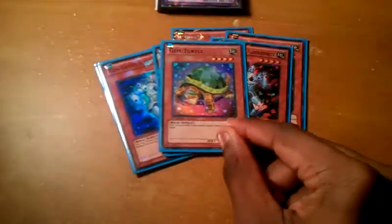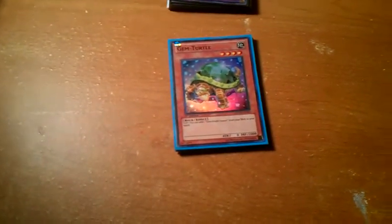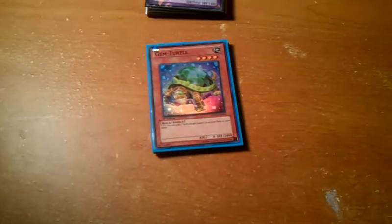The last effect monster I run is Gym Turtle. When it's flipped face-up, you add Gymknight Fusion to your hand. The best card in the deck, in my build, is Gymknight Fusion — so that's extremely important.